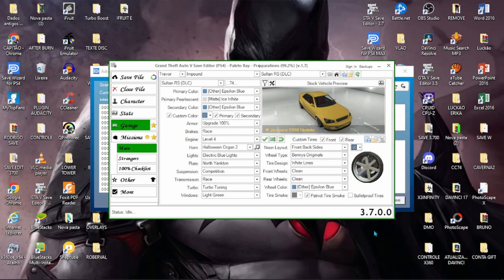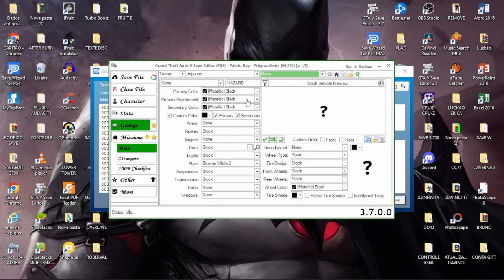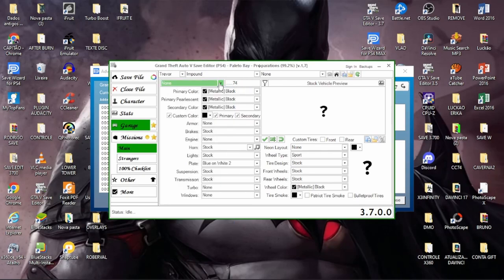Vamos para o segundo veículo da garagem da delegacia. Vou repetir o veículo — vou colocar o Sultan também. Na placa não vamos repetir, ok. Vou colocar aqui seis pontinhos e o 74 no final. Vou colocar o outro Sultan. Só mesmo para atualizar, galera, que continua funcionando.